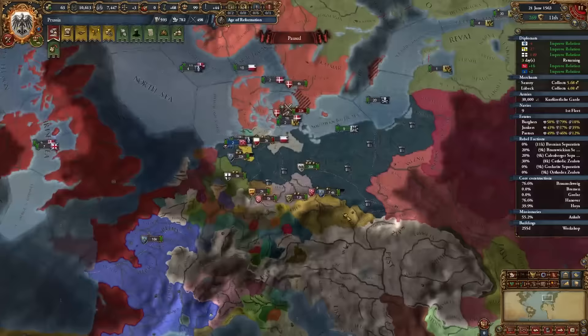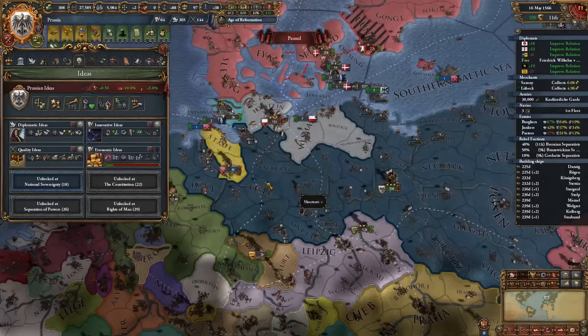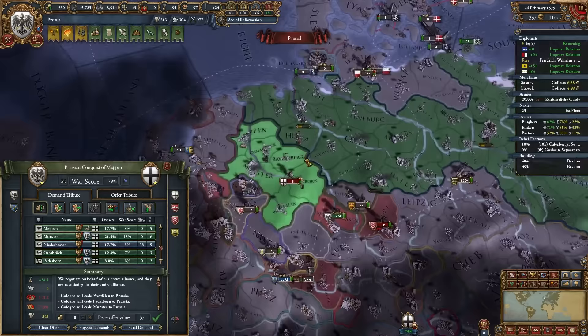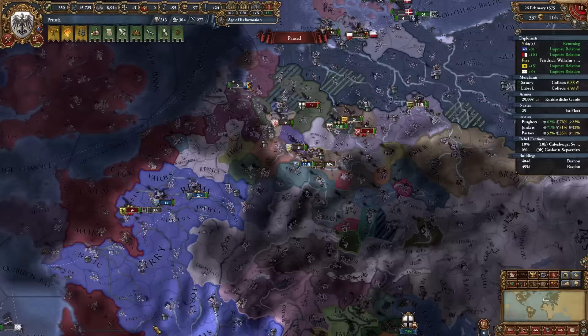Time for our next idea group — we're going with Economic. Economic ideas paired with Quality gives an additional 5% discipline, and Economic ideas are just very good overall. I've started a second war against Cologne to take everything I have claims on. This will increase my coalition but the countries who'd join already hate me regardless.